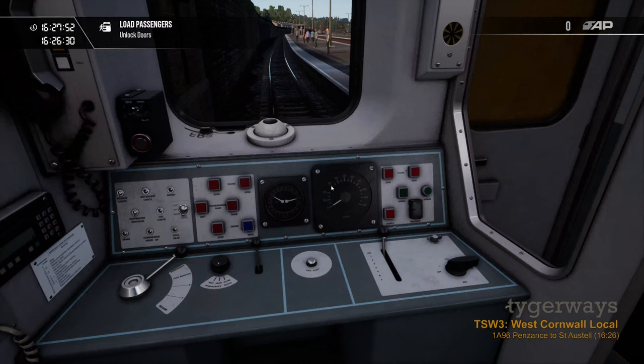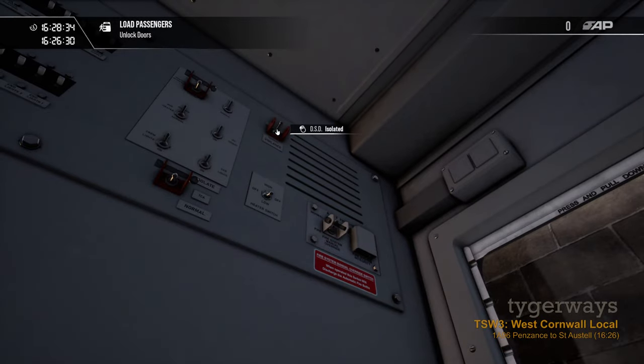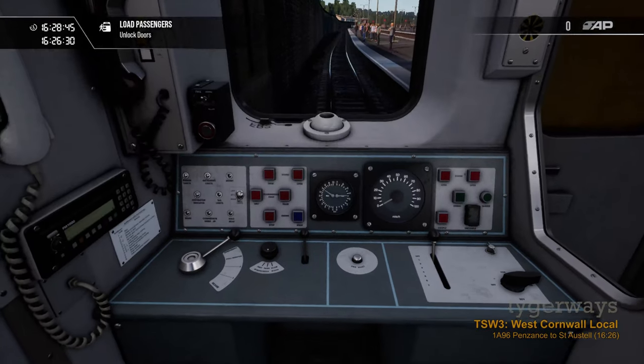To set up the train: like most older British trains we have a master key to unlock the command stand. We need day lights on, marker lights switched on, tail light switched off. The instrument light switch I always like to turn on so you can see better. For the safety systems, this is where you turn on the AWS and this is where you turn on the DSD vigilance device.